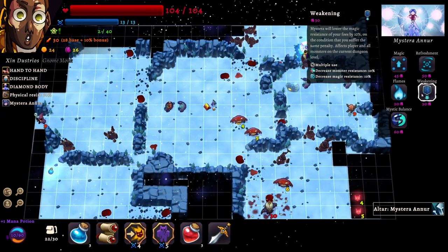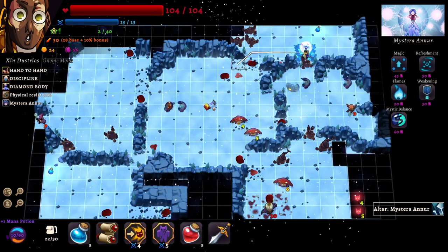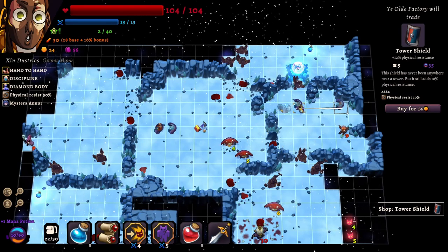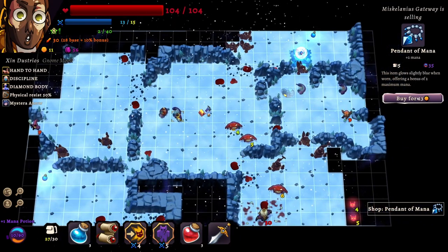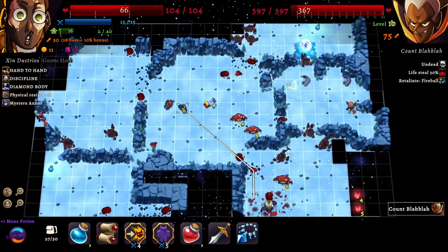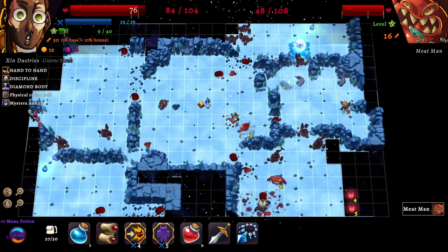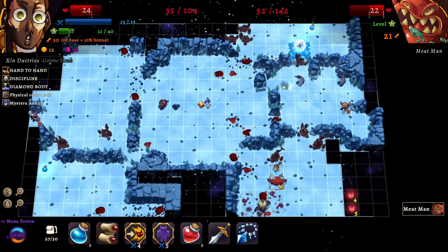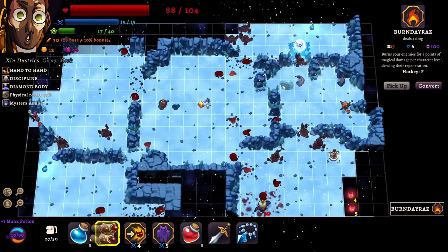'Lower the magic resistance of your foes by 10% on the condition that you suffer the same penalty.' No, that's awful — we have bad gods on this dungeon. I guess I could buy something for two mana. I don't even know if it's worth trying to level up again. Let's just clean up some stuff on the floor. I'm trying to always punch upwards — that's a good goal — but there's also something to be said about just fighting stuff on the field. I'll convert that scroll again.